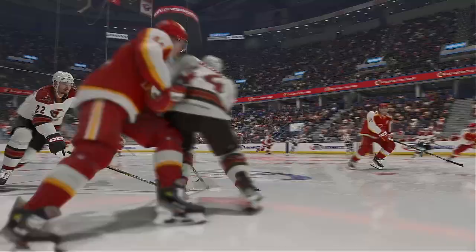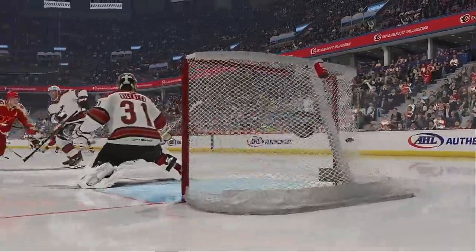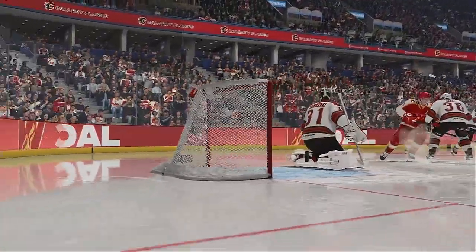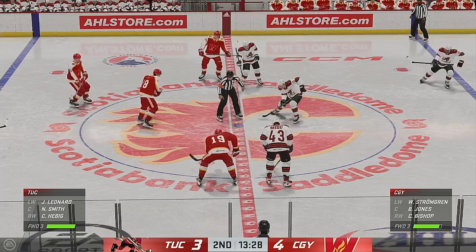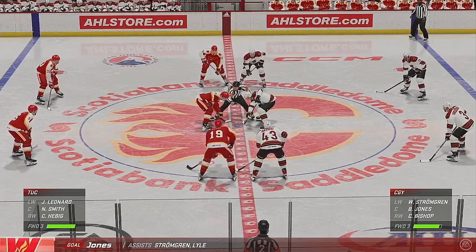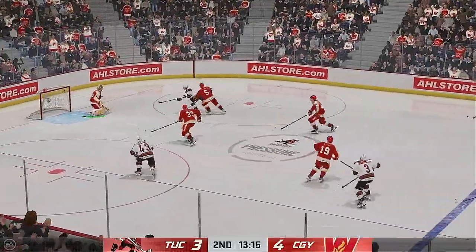Without a ton of time and space in that high slot area, he makes the right choice of shot selection with that quick snapshot. He pulls it into his feet, disguises the angle, and beats the goalie clean. Calgary's rolling now, having taken a one-goal lead here in the second. They've got to be a wave of momentum that continues to push and press — they seem to have control of the game right now and can't give any momentum back to their opponents.